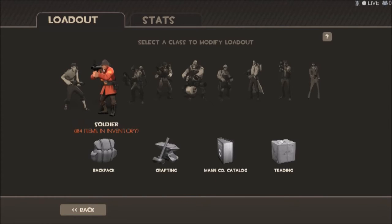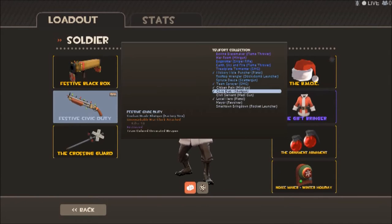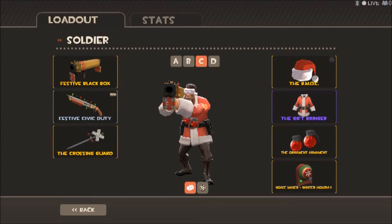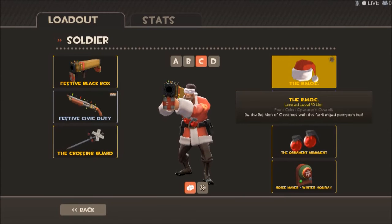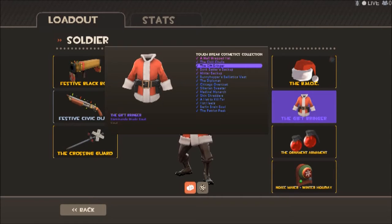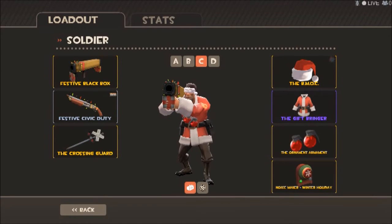Next is the Soldier. Weapons: Festive Black Box, Festive Concheror — strange obviously — and the Crossing Guard for melee. There weren't any festive melee weapons for Soldier, so I went with that because it had pretty lights. For cosmetics, we have the BMOC — Big Man of Christmas — the Gift Bringer, and the Ornament Ornament. Good set for Soldier and quite interesting.